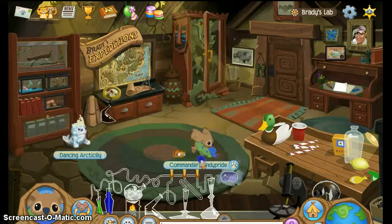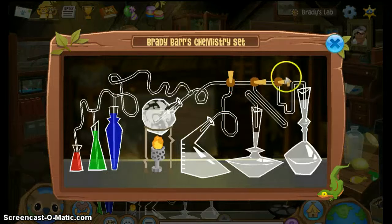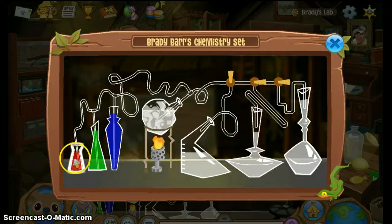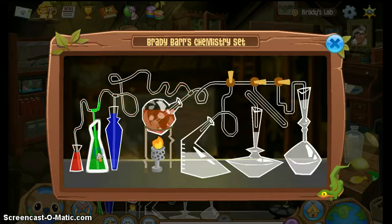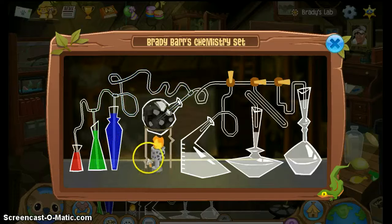So I just want to show you how to make the rainbow potion. Just wait for this to load. You're not going to want to pick any of these — so just click three reds: one, two, three. Three green: one, two, three. Three blue.